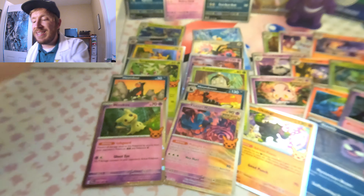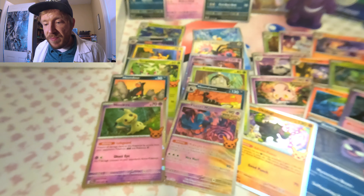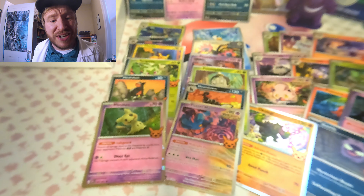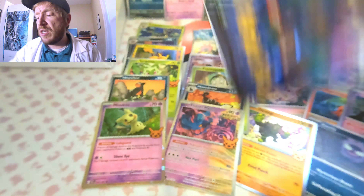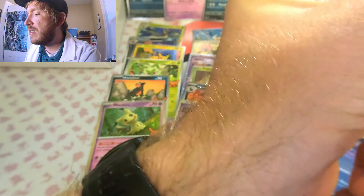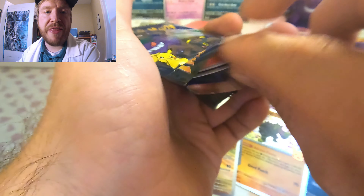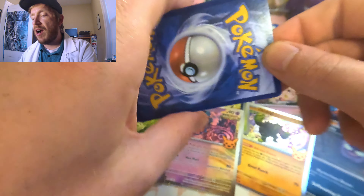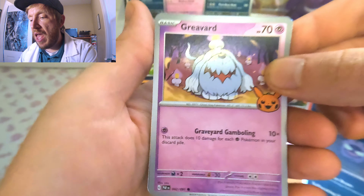We got the Gourgeist — two more cards. We have the Litwick, we needed the Litwick! And the last one is going to be Darkrai. That is all 30 cards — all 30 cards! That is amazing, and I didn't have to open any extra cards. I'm pretty sure I counted out all 30 and we should have the complete set.